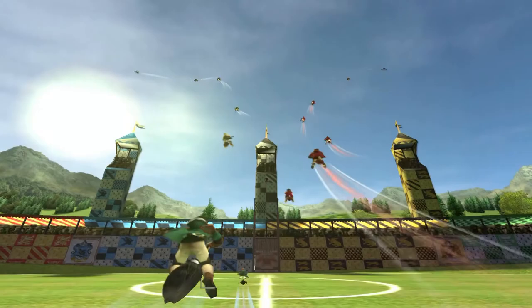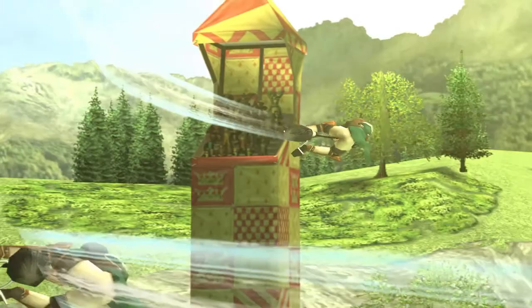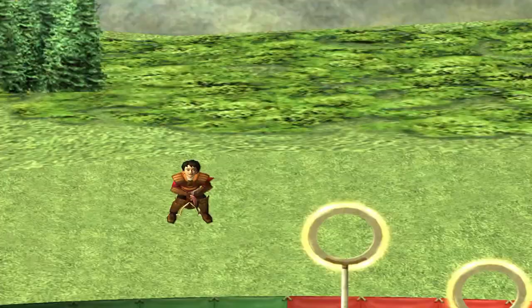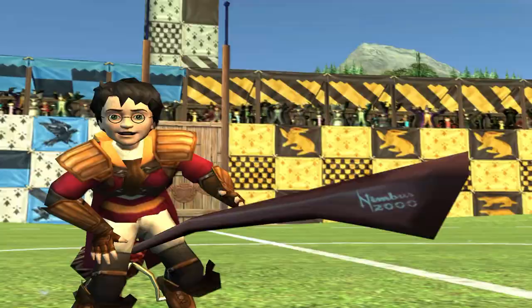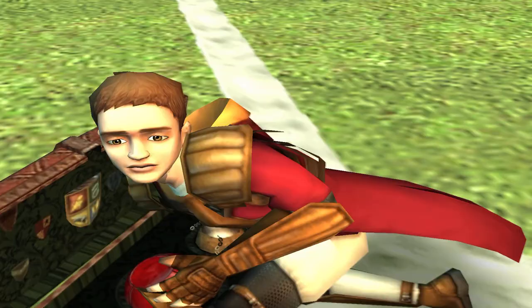Instead of the usual action-adventure style of the film-based games, Quidditch World Cup plays more like FIFA but for nerds, which makes sense seeing as EA also produces the FIFA game series. Starting up the game, we are greeted by a stunning pre-rendered video leading to the main menu, where you are given four options. The first, Hogwarts, takes us to an introduction into Quidditch by Harry and Oliver Wood.